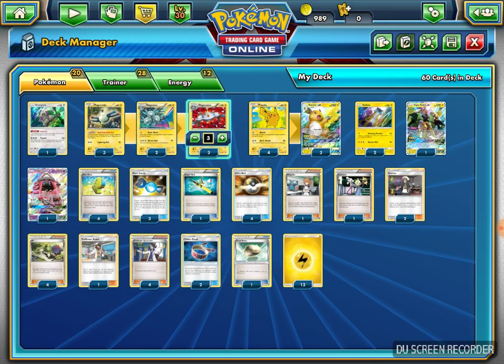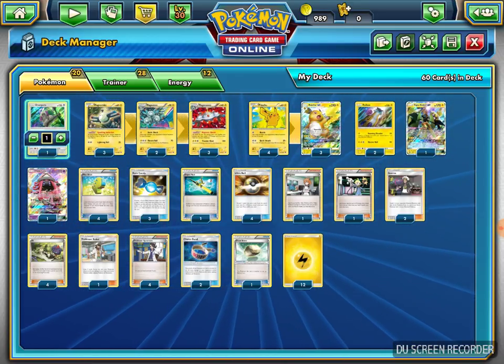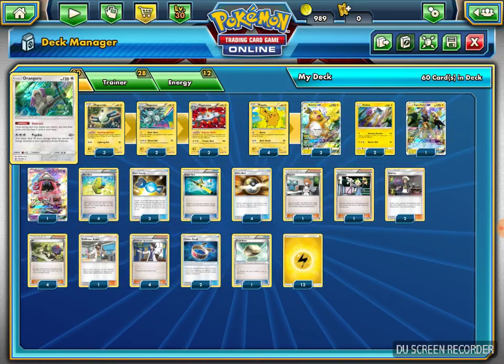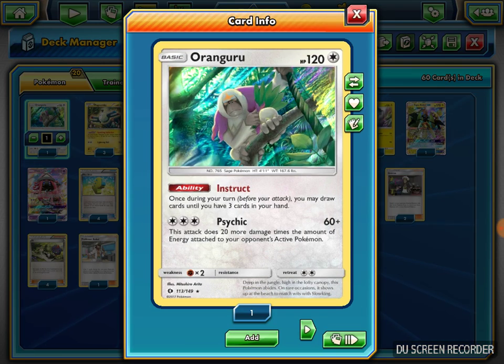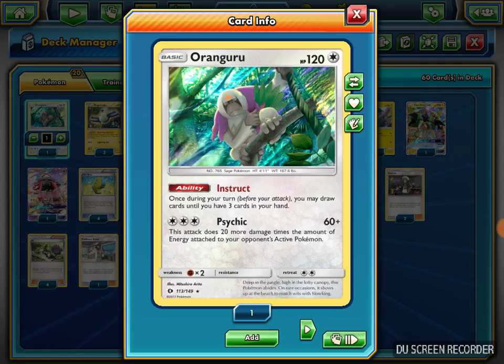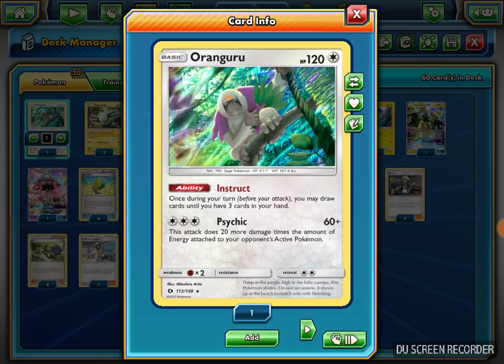I play one Oranguru. Oranguru has the Instruct ability which lets you draw up to three cards in hand. I like Oranguru better than Shaymin. Shaymin has the Set Up ability where when you put it out you draw until you have six. Oranguru is just in case you get an end-game situation where you can draw into the supporter or card you need to win.